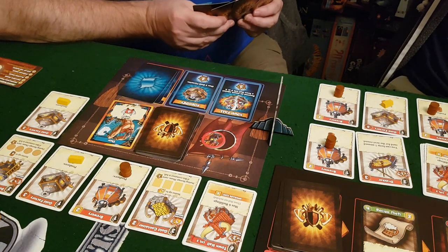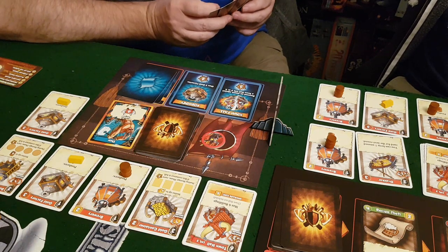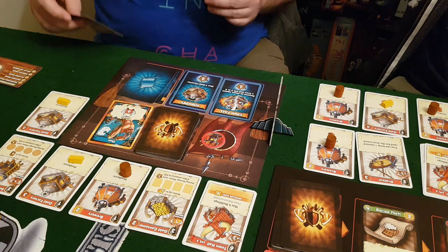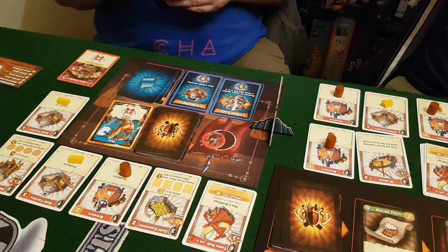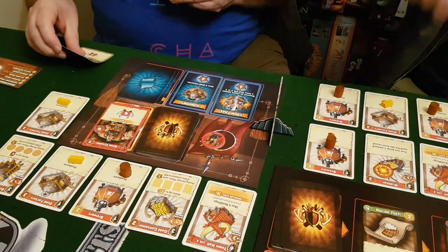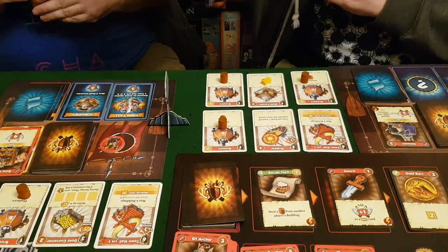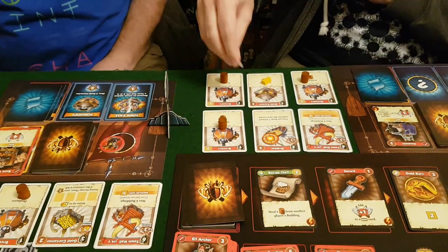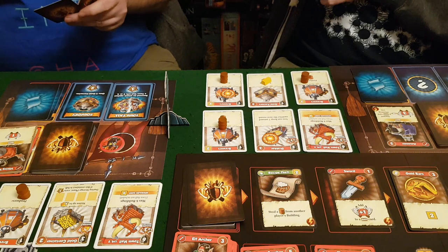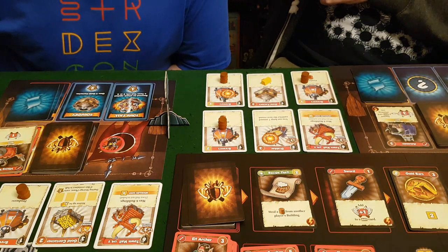Tony continues — he attacks Molo's Draco for four, which is a successful attack. An explosion marker goes on it to show the building has been attacked and that Molo has been attacked this turn. Tony then attacks the brewery with four versus one — another successful attack. That's two buildings attacked, worth three victory points, plus a bonus one from Draco, so four points total.